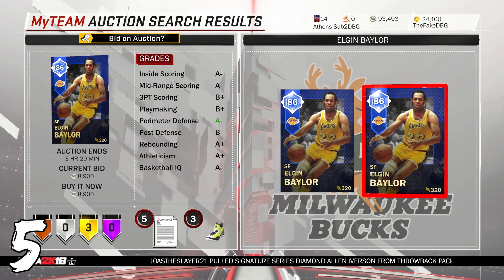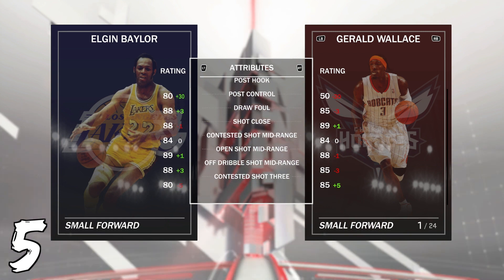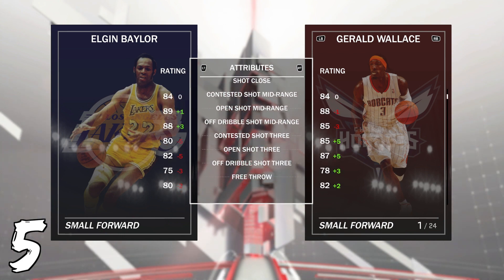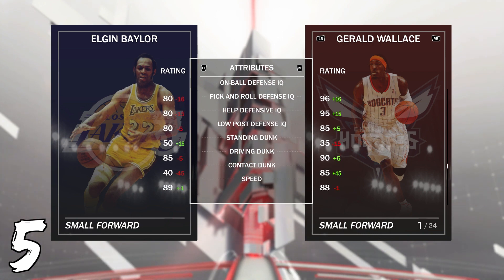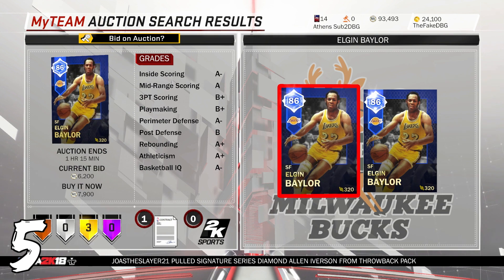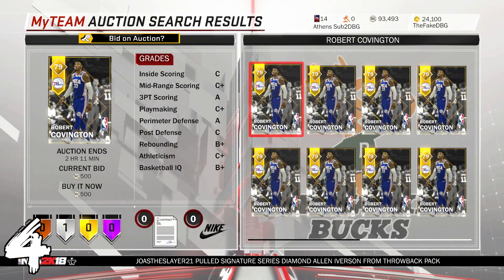Now on to the top five best value. At number five is Elgin Baylor at 7,900 MT. He's 93 defense overall, 92 offensive overall, comes with the Rego badges, Microwave, and Clutch Performer. He's got 85 post fadeaway, 84 post hook — great in the post. 89 open shot mid, 82 open shot three — not bad at all. 86 ball control so you can play him at point guard and abuse other point guards in the post. Lateral quickness 90, driving 85 with 100 tendency, speed 89, speed with ball 88, acceleration 89. One of the better small forwards in the game and can still compete in SuperMax.